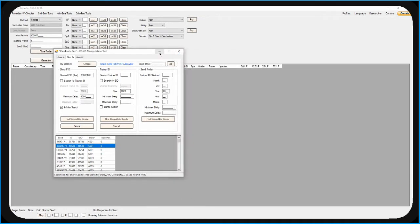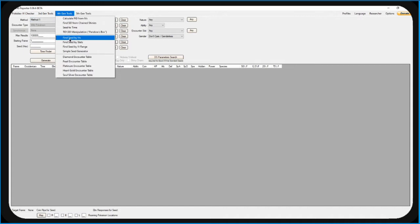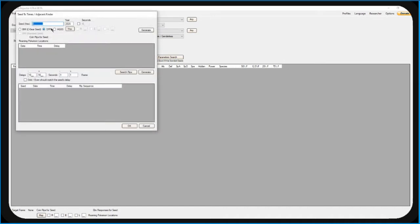Go to the dropdown for 4th Gen tools and choose Seed to Time. Type out the seed number in the seed to hex box exactly as it appears, caps and all. I'm using a slightly older version of RNG Reporter, so I'm able to just paste mine. For some reason they changed it so you have to type it out. Check the seconds box and put in 23 seconds. Make sure you've checked what game you're playing and then generate.